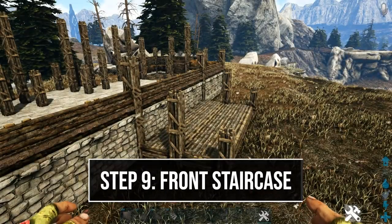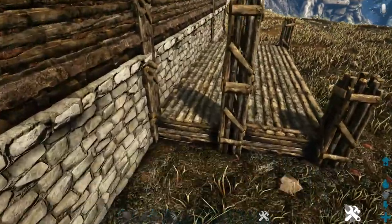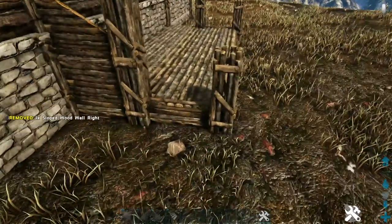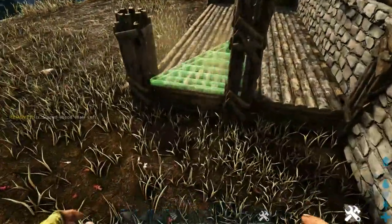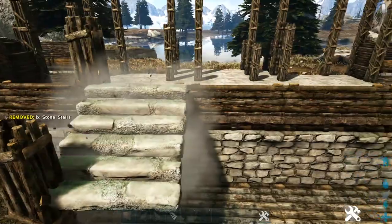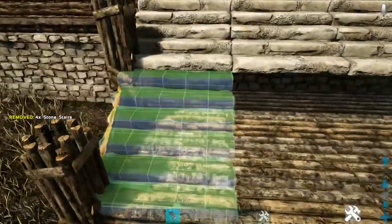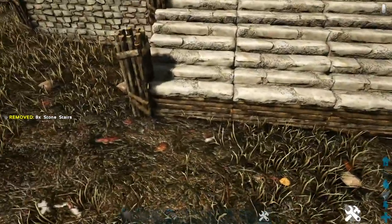Build up the front staircase starting at the corner with a wooden wall and the appropriate sloped wooden wall. Add another sloped wooden wall, come around to the other side and do the same. Then at the front, place stone stairs coming down from each of these walls, do another row in front, and then one more row coming down from those stairs.